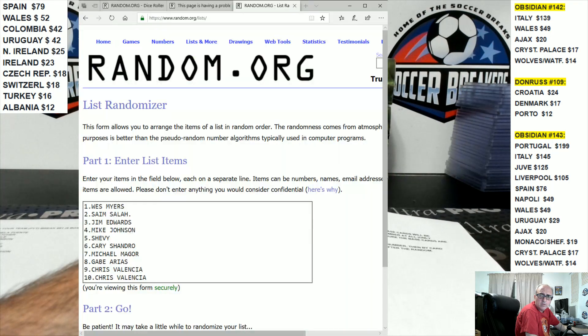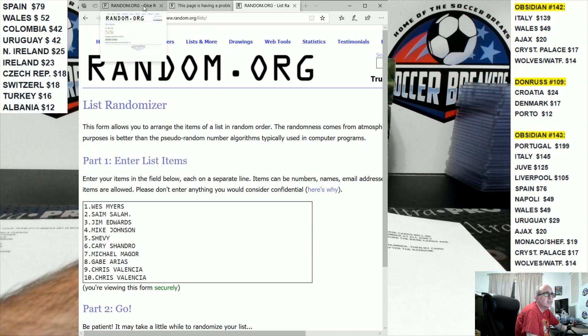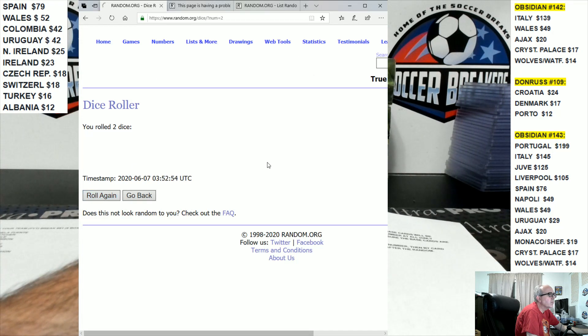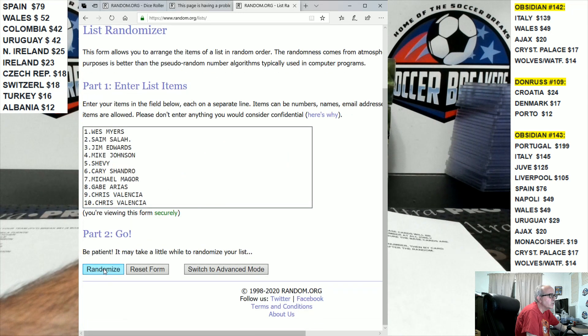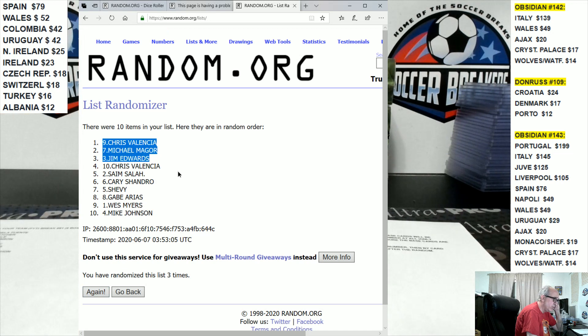Let's roll the dice — roll snake eyes otherwise we go with it. We're going three times. This is for serial numbers one, two, and three. Chris, congrats, you got the one spot. Michael, two. Jim, three. Chris, four. Cyane, five. Carry, six. Chevy, seven. Gabe, eight. West, nine. And Mike Johnson, you got the 10 spot.